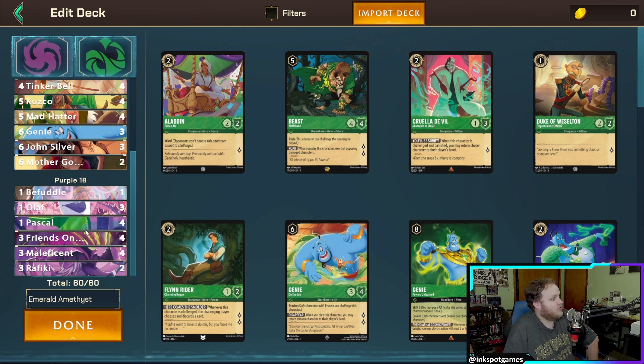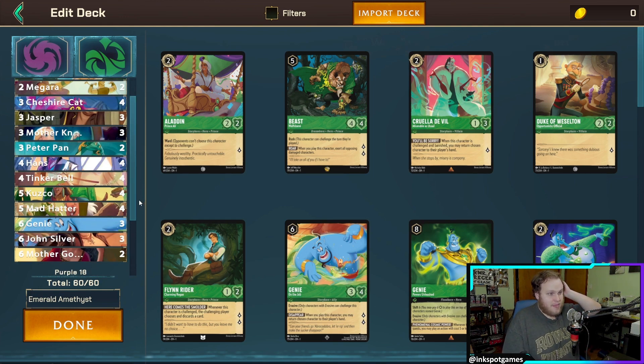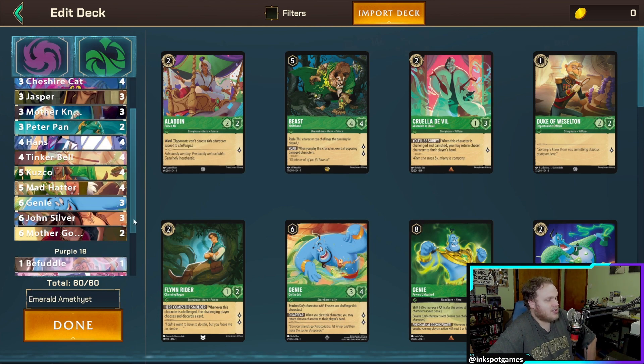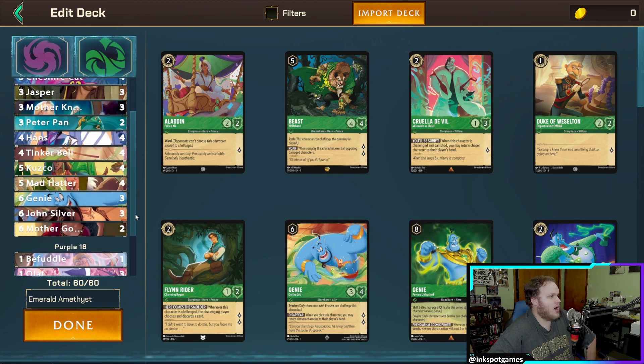Amethyst gives you decent draw power with Friends on the Other Side and Maleficent. We don't have a ton of Amethyst cards — that's kind of the point of this engine. Emerald has your typical emerald cards, with a couple of techy cards for certain situations. The whole point of the deck is to draw cards to maintain advantage on your opponent while building up to play your higher-cost characters that leave more of an impact. We'll go through the deck card by card.